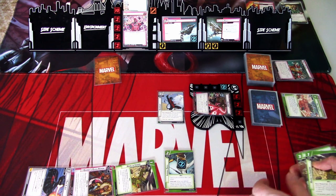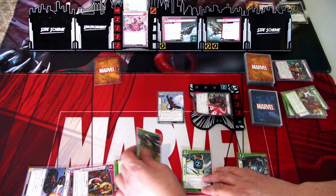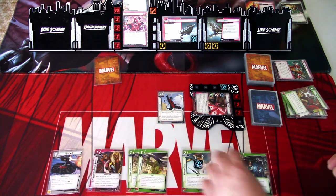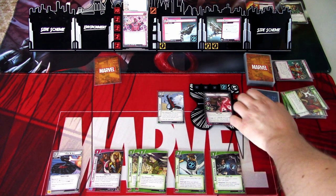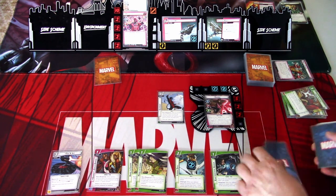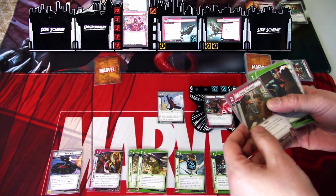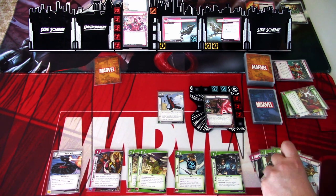Next hero phase: I'm sticking to my plan of playing two more upgrades. We play Electrostatic Armor and the second Hard to Ignore. Ready up and charge the card. Draw five: Creole Charmer, Unflappable, Not Today, Forge, and Rogue. Now we're really cooking!